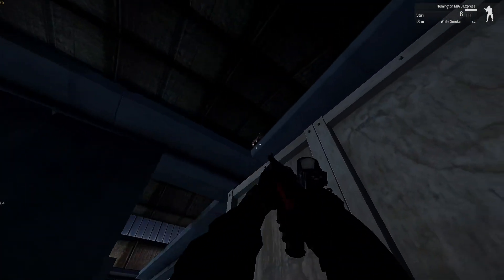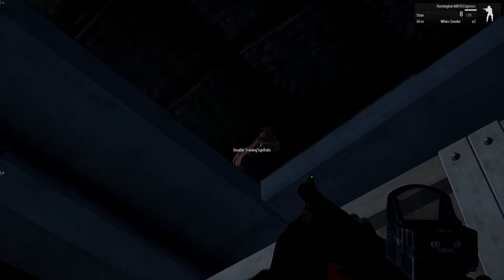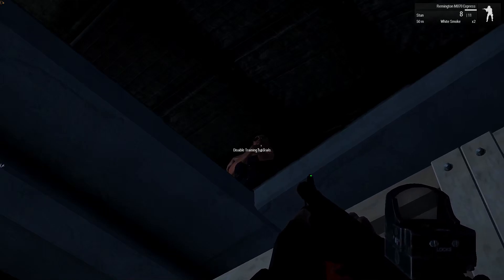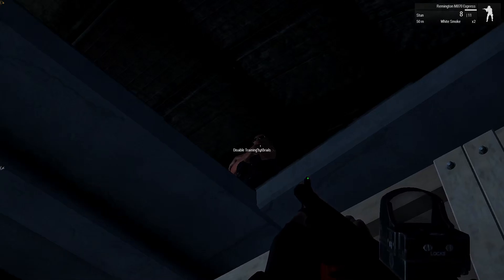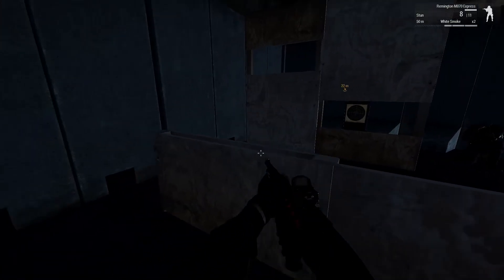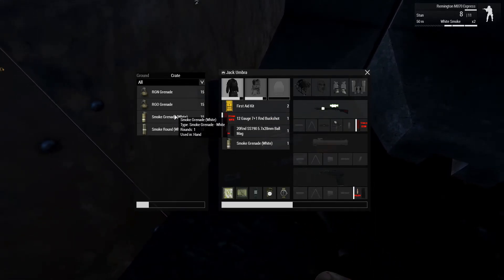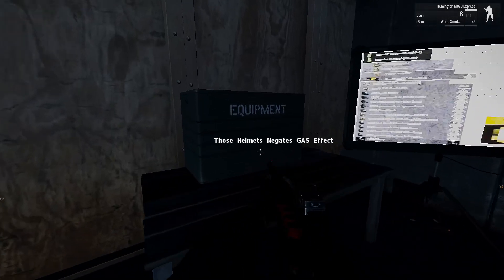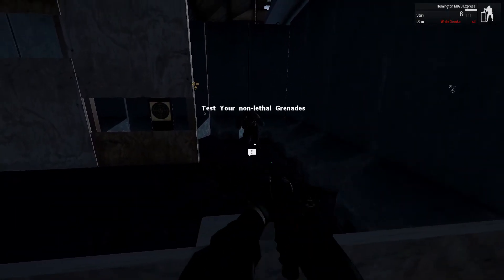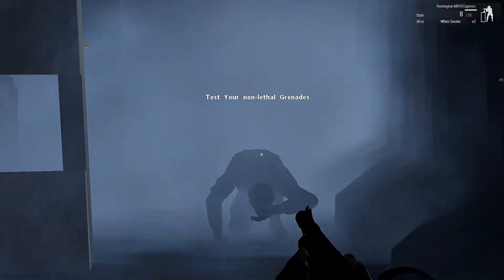Welcome to the grenade range — practice throwing your non-lethal grenades. You can test accuracy by throwing them through the windows on the structure, and also test their effectiveness by throwing them at Cadet Wilson, who has volunteered to experience precisely how non-lethals affect suspects in the field. Poor Wilson. Let's just tear gas him a couple of times. We've also got a gas mask so we don't get affected by it. Yeah, he's not having fun.